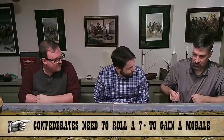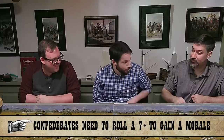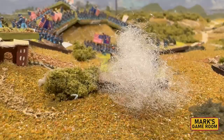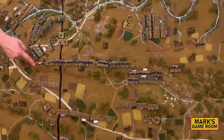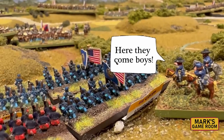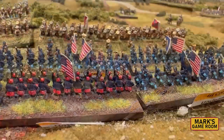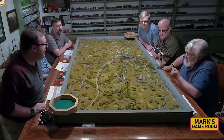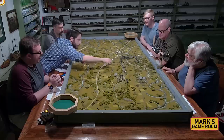For turn three, rolling for Confederate organization — a three, not well organized. They do get a free Lee point; Lee is helping organize better than the dice can manage. Units advance on Cemetery Hill, with two artillery batteries targeting the center infantry — pushing forward toward the copse of trees in what the commentators describe as a Pickett's Charge scenario. The advance continues with units obliquing slightly right up toward Cemetery Hill.